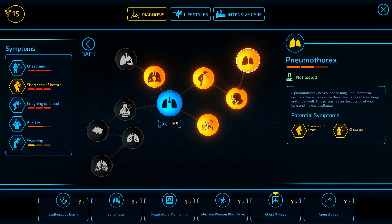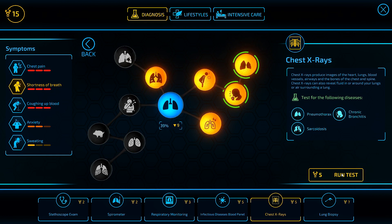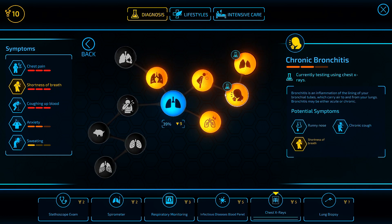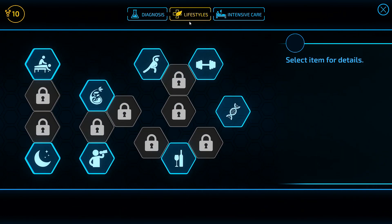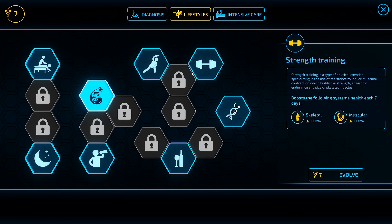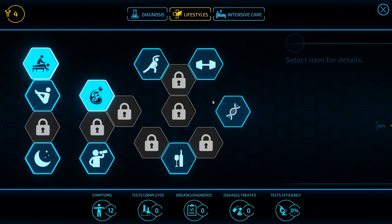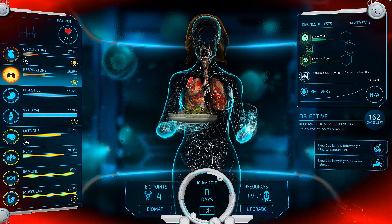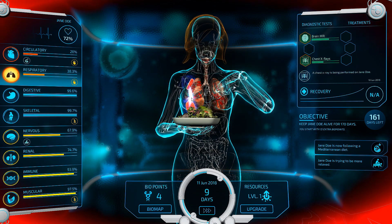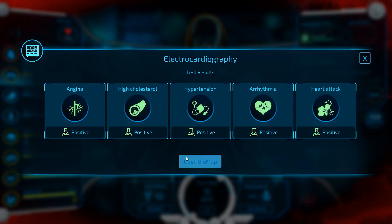Pneumothorax — you do have two of the symptoms necessary, and everything else technically could be the case. I'm going to go ahead and do a chest x-ray, which could at least find out if he has chronic bronchitis. And we'll go ahead and pick up some lifestyles pretty much immediately — something in the heart would be nice. We'll go for a Mediterranean diet, and some relaxation therapy to improve the nervous system at least a little bit. We'll just offset some of the damage currently being done. We're getting so many extra points because we went for the emergency booster.